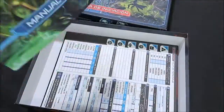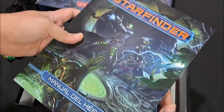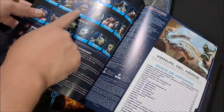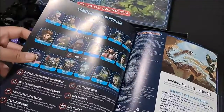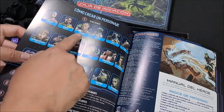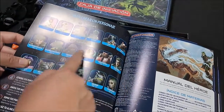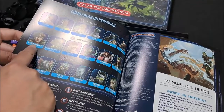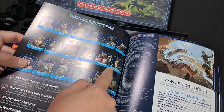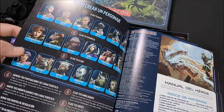Esto es una de las cosas más importantes que trae: el manual del héroe, para hacer los personajes. Trae aquí las diferentes razas que puede jugar: androides, humanos, la Chunta, Shinkren, Vesk y Ysoki, que son hombres ratones. La temática que puede ser astronavegante, caza recompensas, forajido, ícono, mercenario o sacerdote — que esto es como tu profesión o lo que haces cuando no estás en aventura, o lo que te lleva a la aventura.